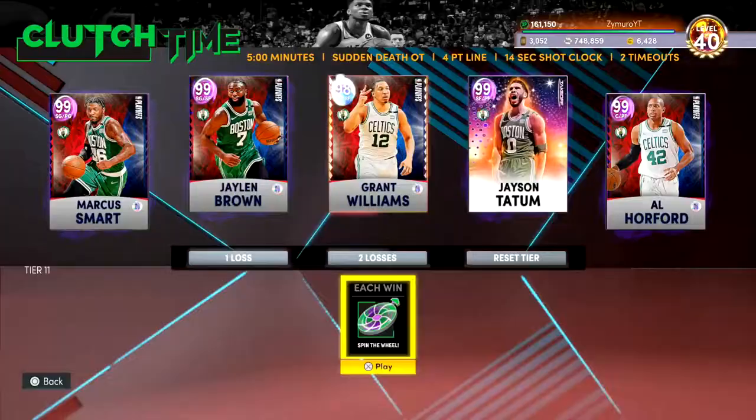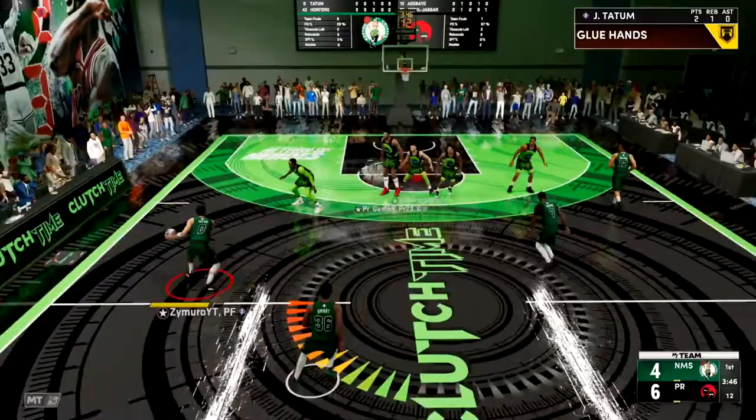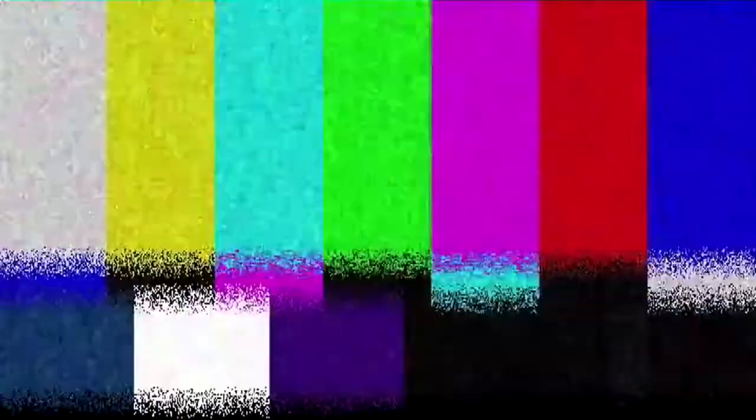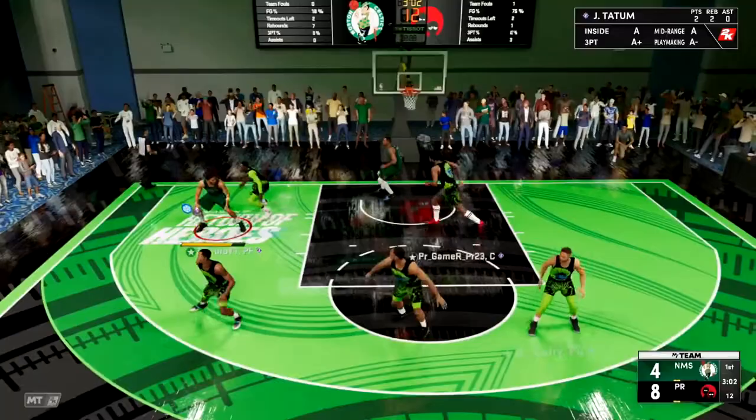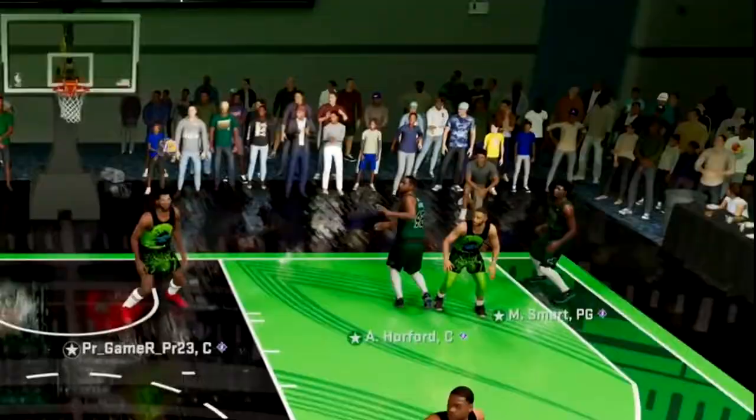We got Dark Matter Tatum up here next. He is an absolute hooper — never used the card before in my life. Bought him for 50k, but I'm selling him right back after this game. So let's get a turnover real quick. Tatum, let's go. I know what I need to do. I know what I must do. Horvath with a pullback dunk. Tatum, let's spin to the rim and get a— We're yet to get a turnover, but I'm just going to post up and throw a steamer to Al Horvath. There's the turnover. Tatum, you got the most turnovers in NBA playoff history. That's why we did it to you. I'm sorry.